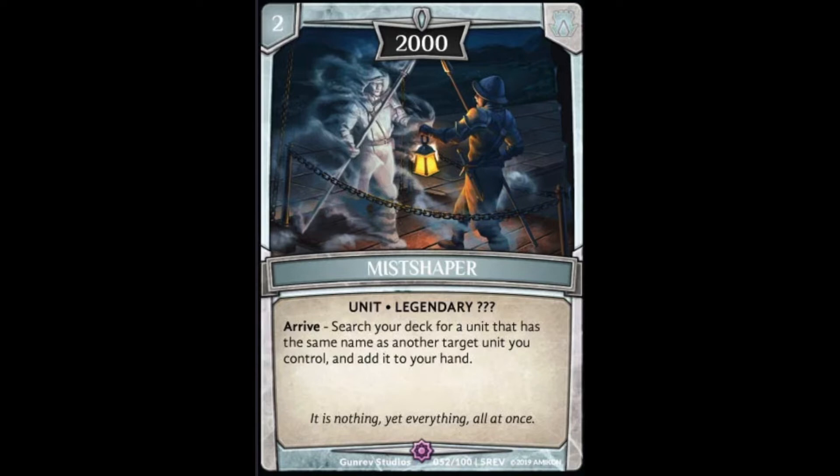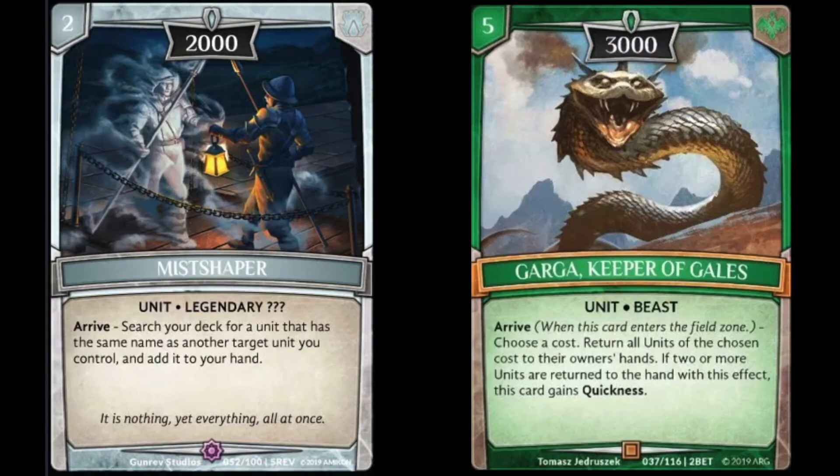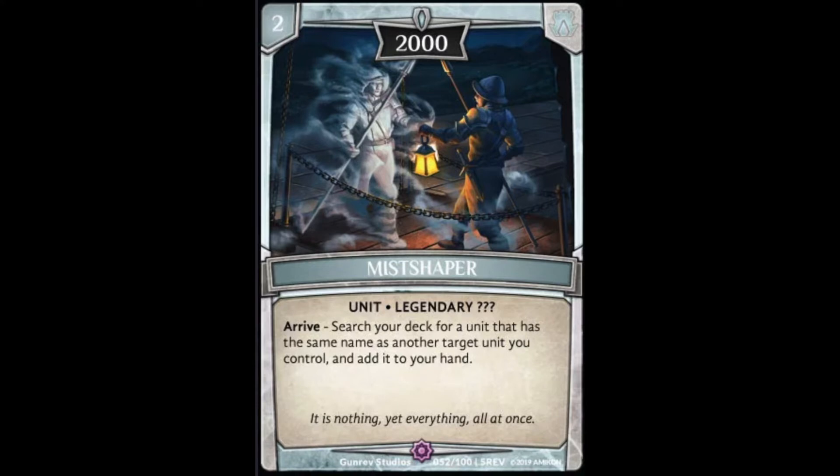His ability is most used in tandem with Reprobloom, which is one of the key cards in this set. One of my favorite things with Miss Shaper has been with green — copying an item, an additional Garga, or the five cost item that came out in this set. Miss Shaper is supposed to be used later game: once you have bigger monsters on board you can copy a three or four drop. I've really liked Miss Shaper and think he's overperformed, to be honest.